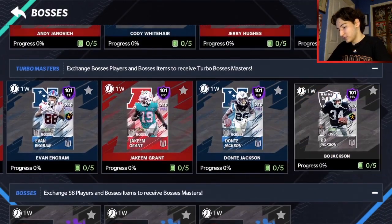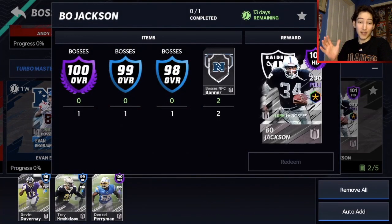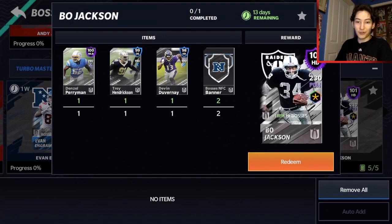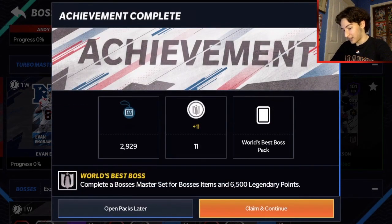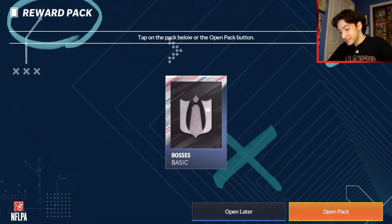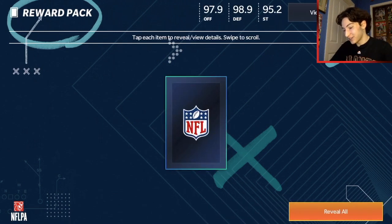First thing we've got to do is go claim him. We've got everything we need: two banners — any banner works, I chose NFC — and three players, 98, 99, and 100 overall to get ourselves the 101 Bo Jackson. It's a beautiful card. We'll take a look at his stats, put him in the lineup, and then do some arena spins. Let's go ahead and redeem it.